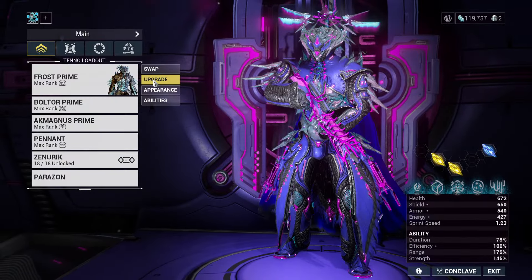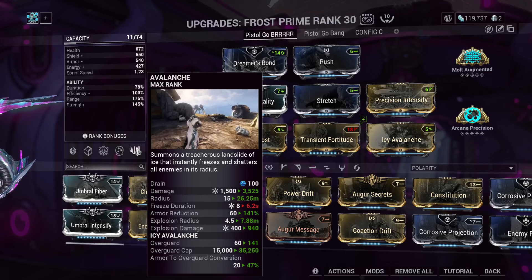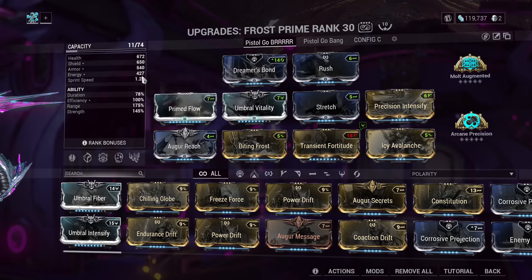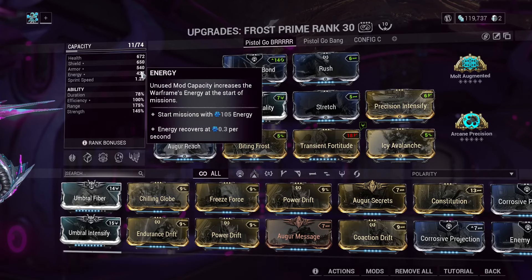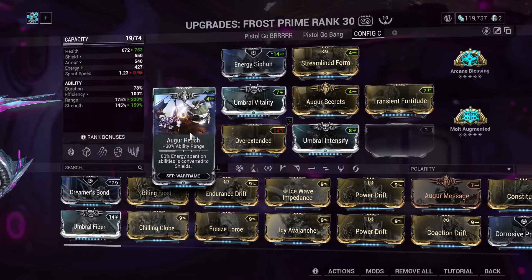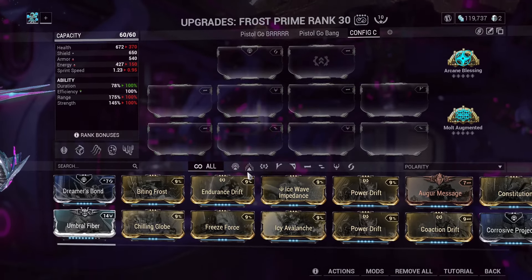Let's talk builds. Here's my main build — Multi-Augmented Arcane Precision. This is mainly for my four. It's pretty good. One issue is efficiency — 100 energy is a lot, especially on Frost, which only has 127. But it's fine. Let's go for a stock build real quick. Let's just run through it with my 10 Formas.